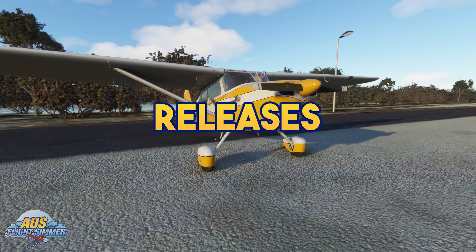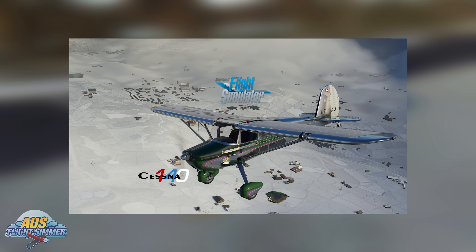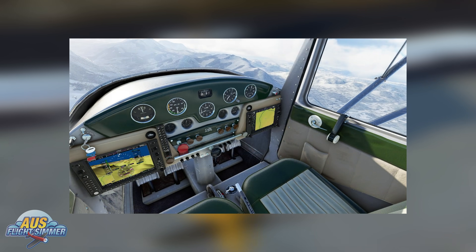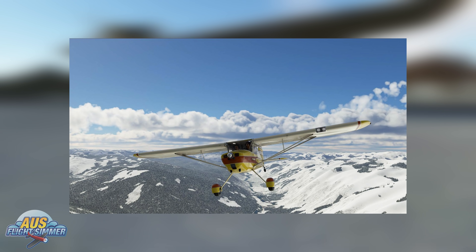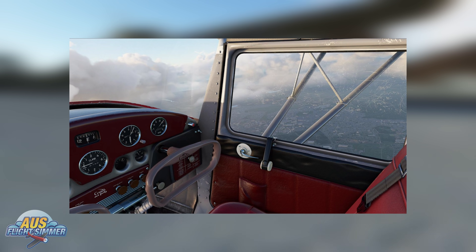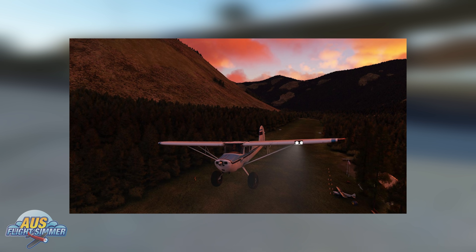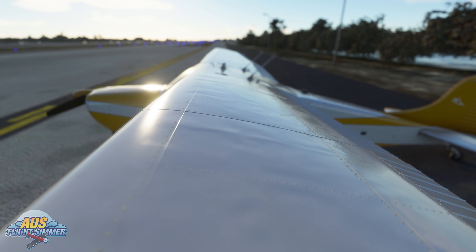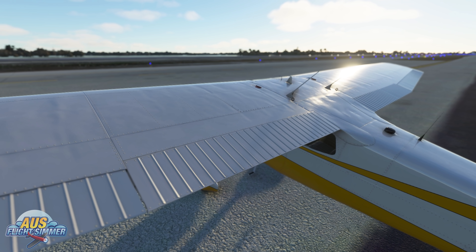The first release of the week is an aircraft from Aeroplane Heaven — the Cessna 140. The Cessna 140 is one of the pioneers of GA aviation, first flying in 1945. In its day, the 140 was known for being easy to fly with great cruising speed for its era. Features include high fidelity authentic detail, PBR textures, detailed animations including brake disc calipers, steerable tailwheel, and sprung main gear undercarriage. Seven liveries and three versions are included. You can pick up your copy directly from the Aeroplane Heaven store — link in the description below.